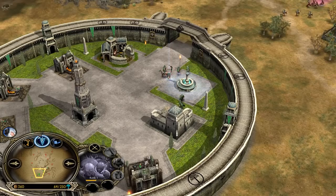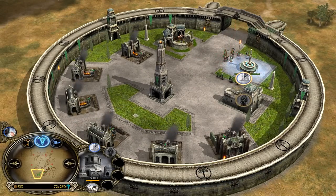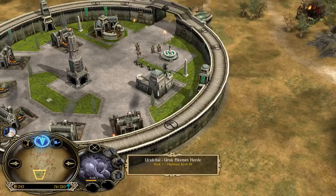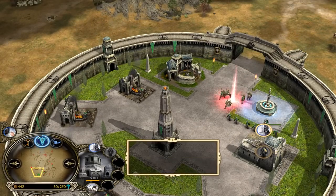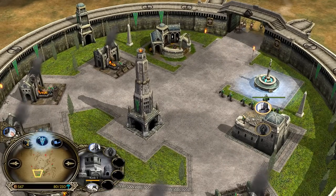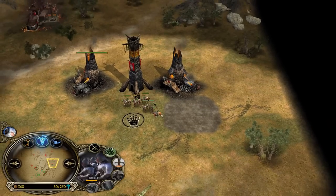Holy, this game is looking so good for Isengard. He has to now go for the barracks to counter the enemy Uruk pikeman combo — he needs to make his own combos now. Two power points in the bank.